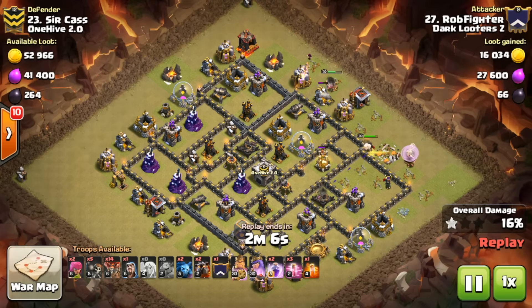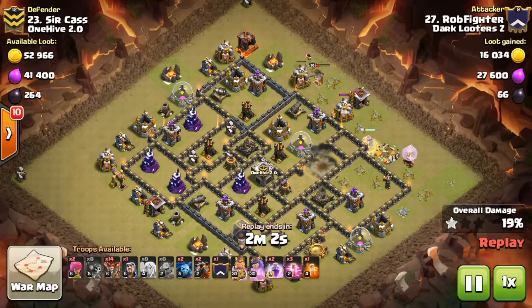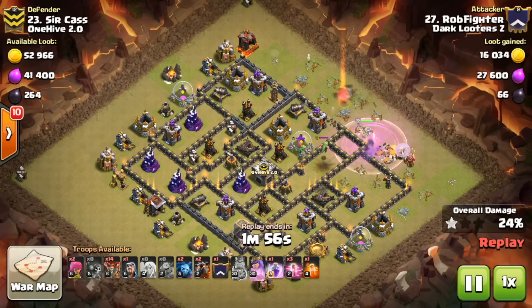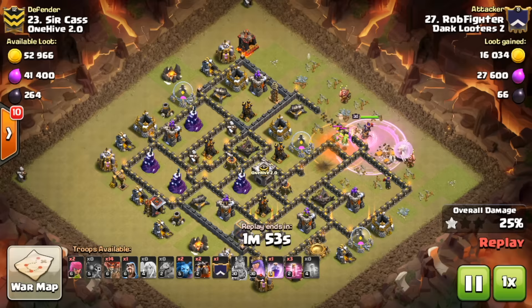There goes the king with a wizard to funnel him into the right direction — looking good. He's suiciding the king, who takes a lot of damage but really only needs to create the other half of the funnel for the queen, because she's going to charge into the base and get at least two air defenses and the clan castle. There are three baby dragons in the clan castle, so nothing to worry about for the queen charge.